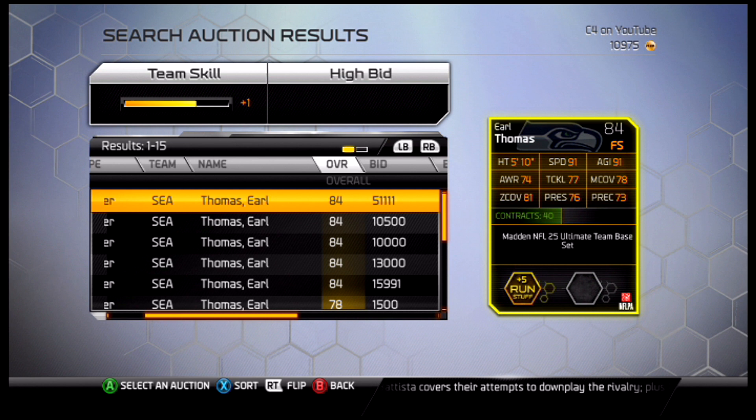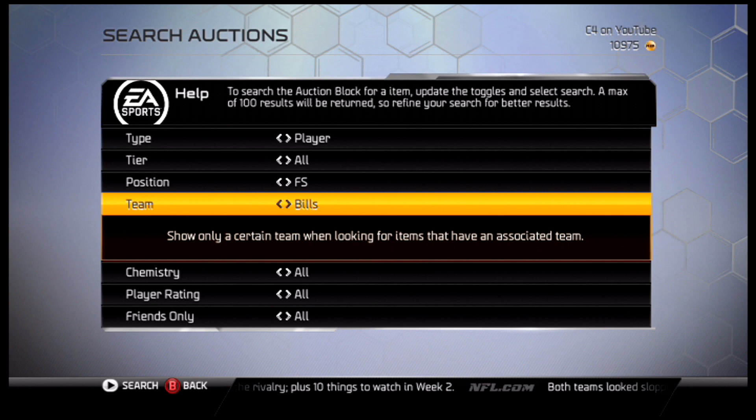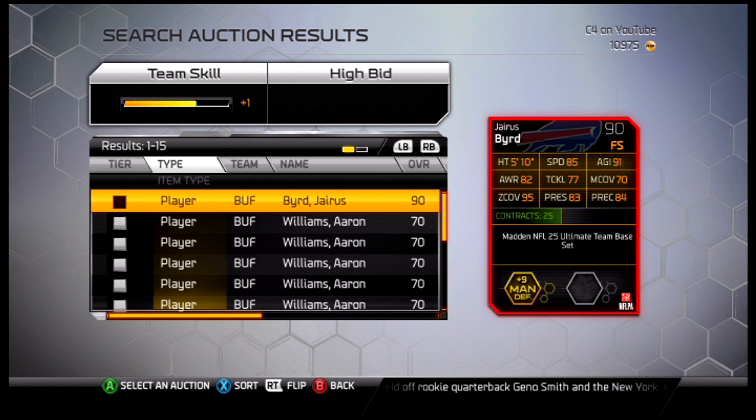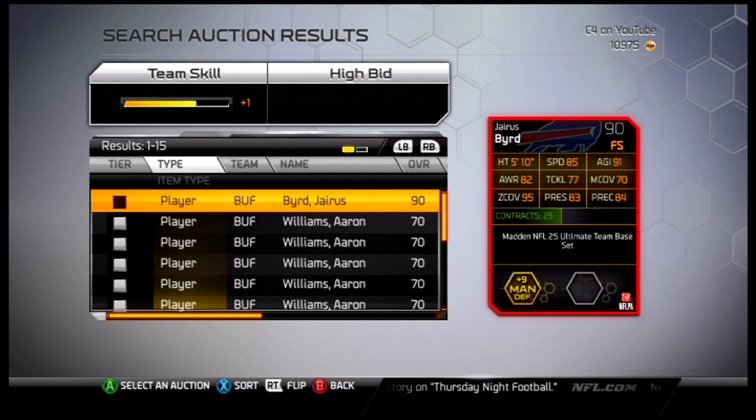Number three, we're going to the Buffalo Bills, and it will be Jarius Bird — 90 overall. 85 speed, 77 tackling, 70 man, 95 zone — outrageous — with 83 press coverage, plus nine man defense. I don't know why he gets plus five man if he's the zone coverage guy. But anyway, very, very good card there. Very good coverage, decent speed, really good tackling. He really earned his number three spot on the top five free safeties.